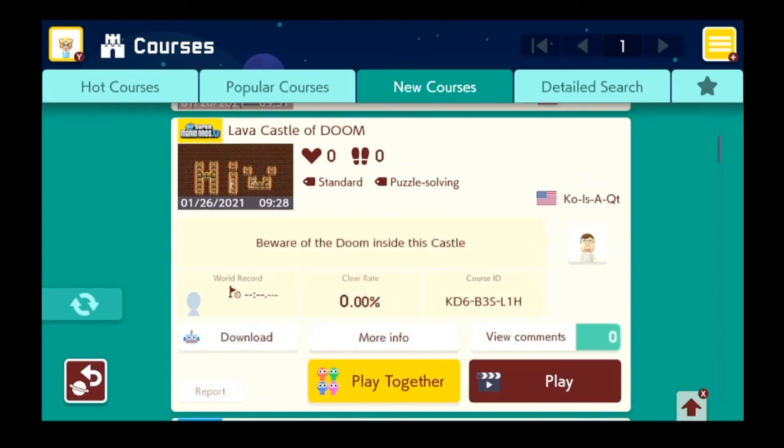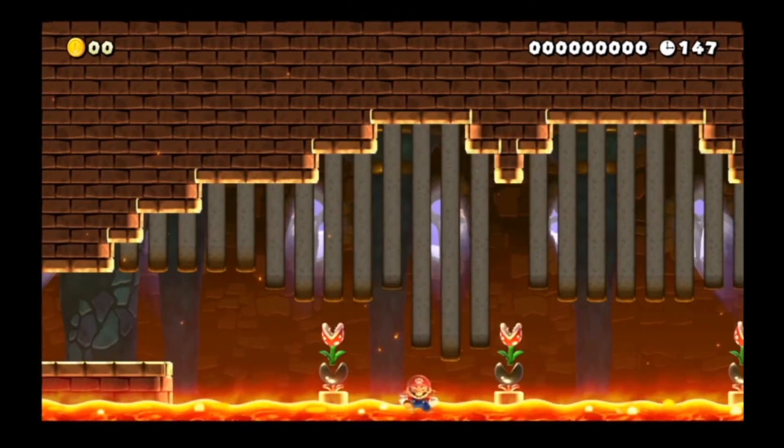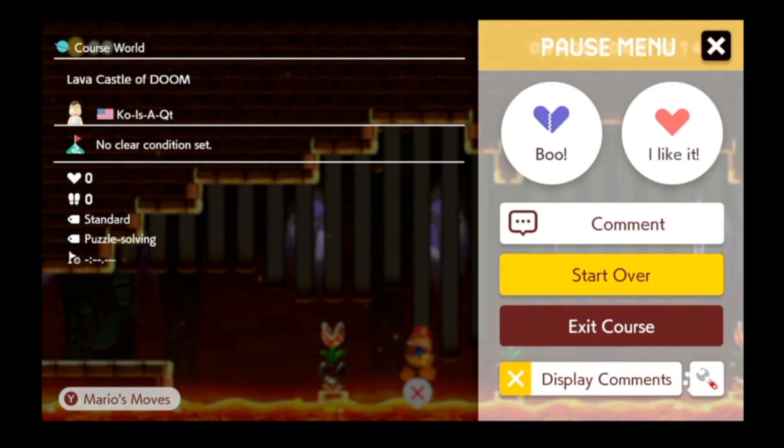Lava Castle of Doom — beware of the doom inside this castle. That sounds a little redundant because it has it in the name. But whatever. That's not great. That's not great either. You know what? This whole level isn't great. It's not me, it's the level. Trust me. Please.